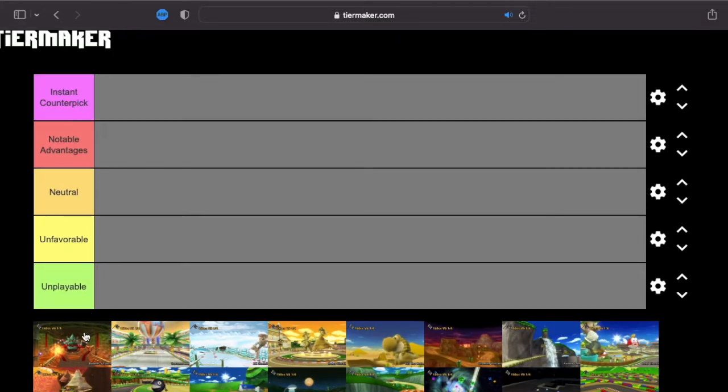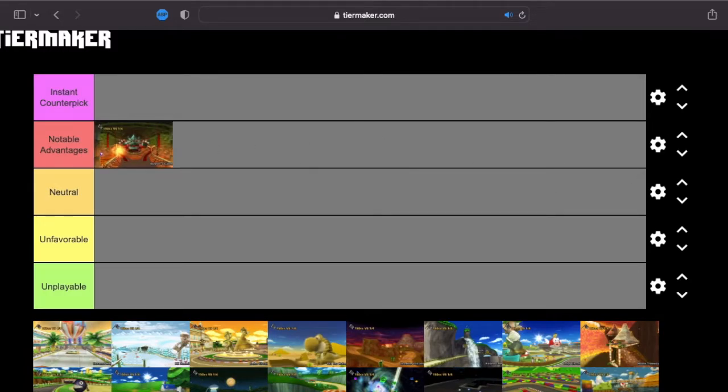Starting off with Bowser's Castle Wii. This is my track and I really love racing on it — it's my favorite track in the game and for me it's an instant counter pick. But for the Mach Bike, I'm going to put it in the second from top tier. There are notable advantages, most especially the Ultra Glitch, which is a lot easier with Daisy than Funky Kong. However, it's a pretty high-level shortcut. There are also some sharp turns that are pretty easy to trap, and the Mach Bike can maneuver around them more easily versus Funky Kong. There are still some straightaways and Funky Kong overall gets more speed, so I can't call it an instant counter pick.